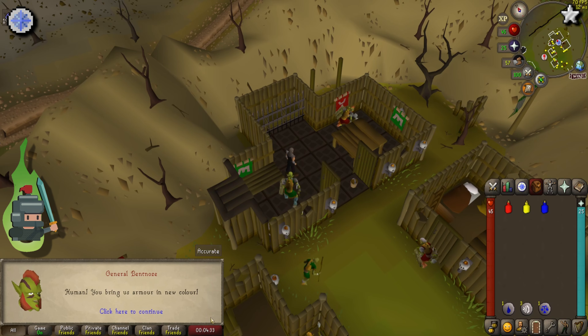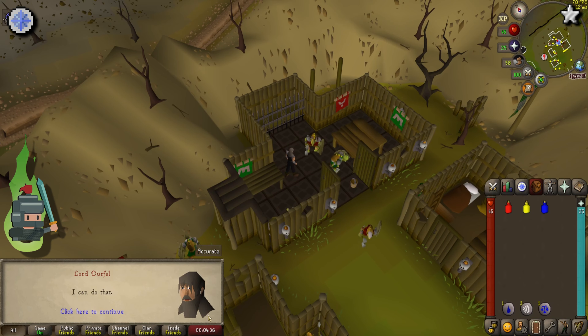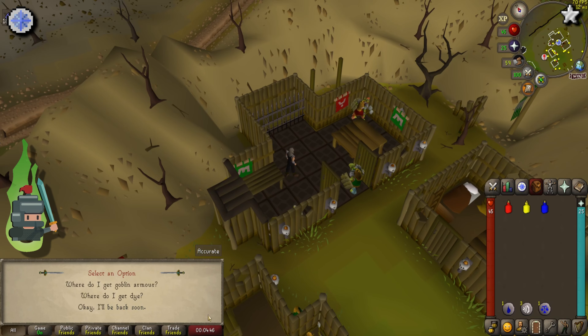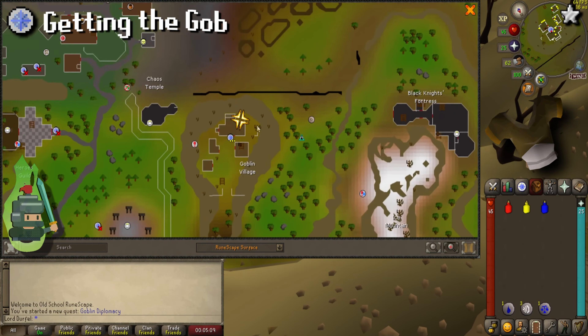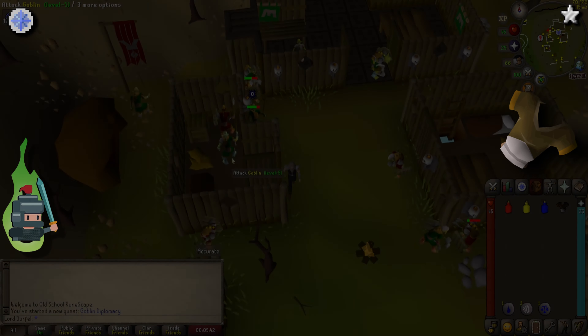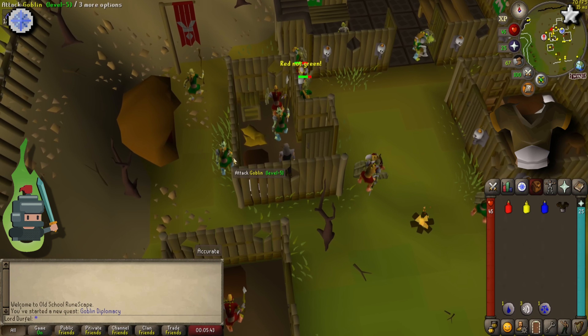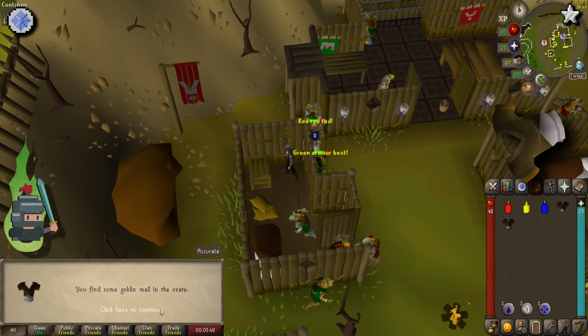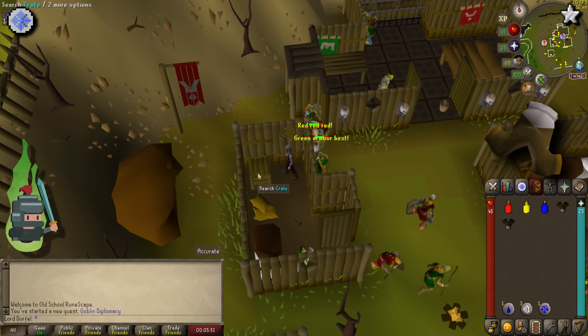Head to the back of the village and speak to either General Bentnoze or General Wartface. Offer to help settle their argument and accept the quest, clicking through the rest of the narrative. Since we already have our dyes, now we need to get our goblin mails.